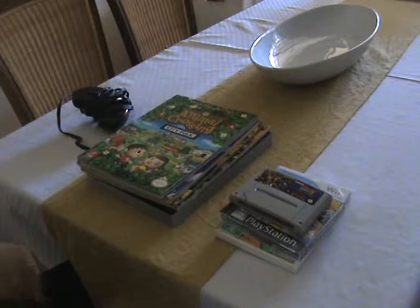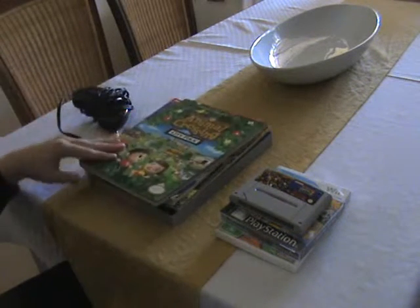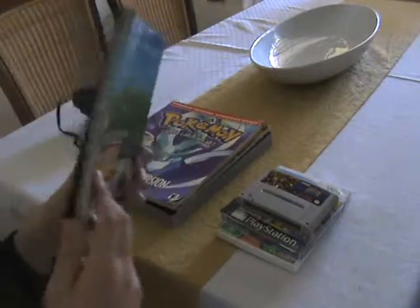We'll start off with the guides. These are all $2 each, so I couldn't pass them up. I've got this Premiere Edition Animal Crossing City Folk Guide — that's the Wii game. It's got everything in here, like bug charts and all that kind of good stuff.